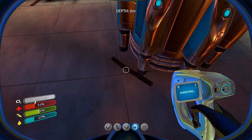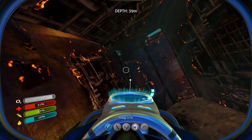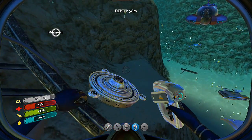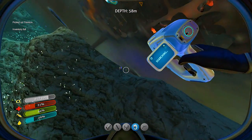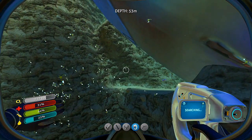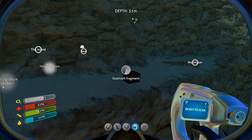Looks like we just need to go back to our Seamoth guys. Let's put this guy on and try to get out of here. Can we go that way? Yeah. Do we have that? Pretty sure we do — I'll just have to check and see if we can make the Cyclops. I don't see anything over there. There's something to scan here — which is probably a Seamoth. It is. So yeah, I don't see anything else over here.